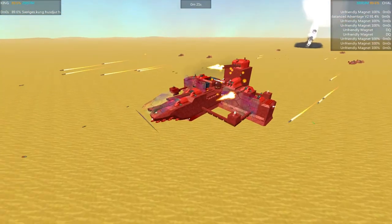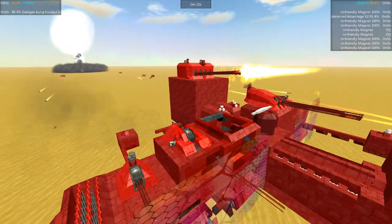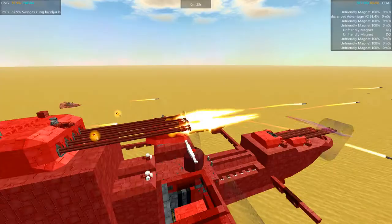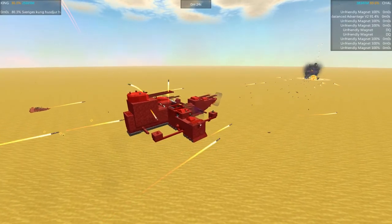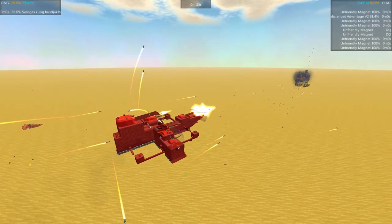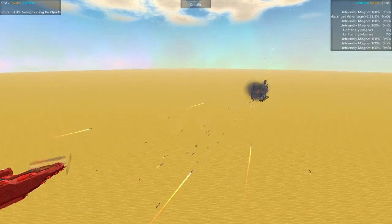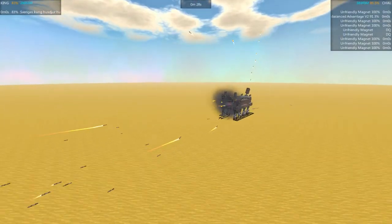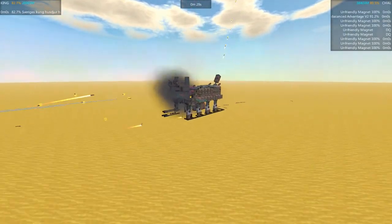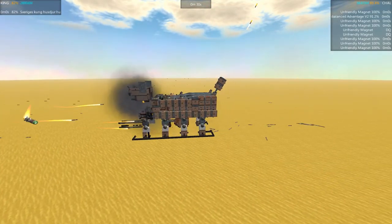We've seen that before. It has several turrets but it looks like it lost one turret here. Losing one or even three or four turrets doesn't seem to slow it down — it's well designed to continue functioning after losing those turrets, letting the rest of the turrets do the work. Big turnaround here: the Hound was way ahead, but now the Hound is down to 82% and the Unbalanced Advantage is at 90%.